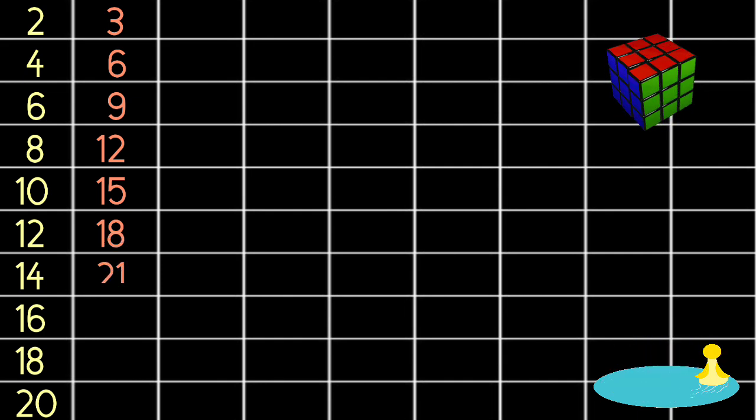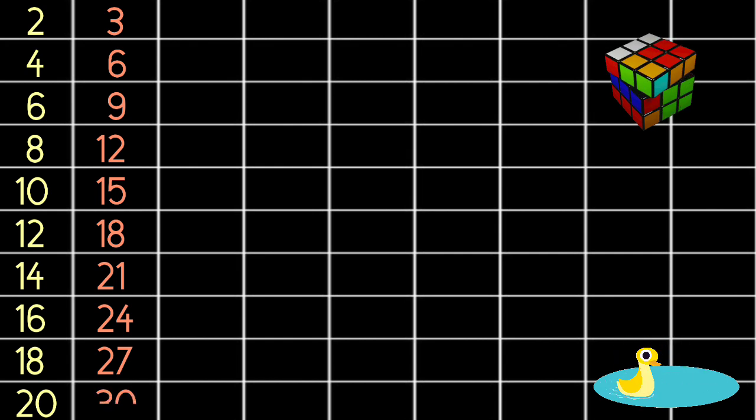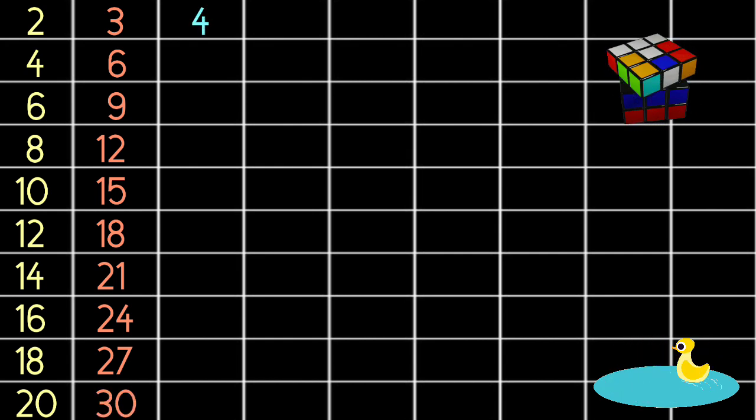3 7s are 21, 3 8s are 24, 3 9s are 27, 3 10s are 30, 4 1s are 4.